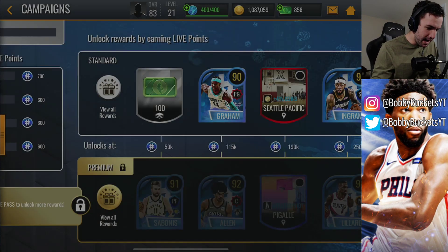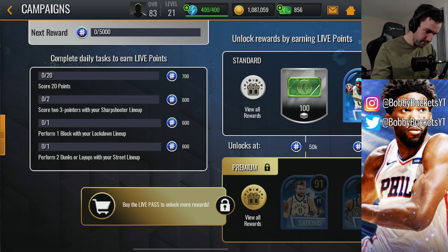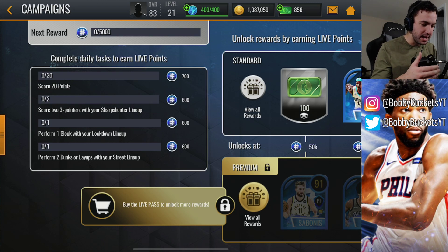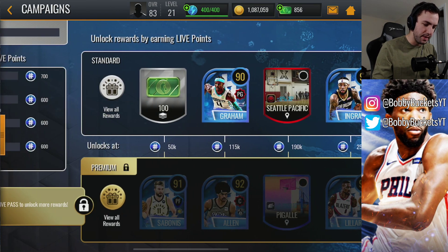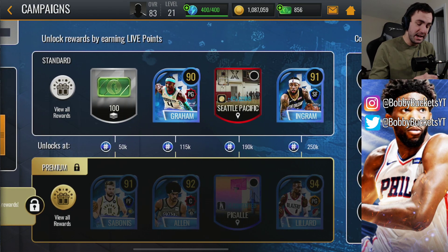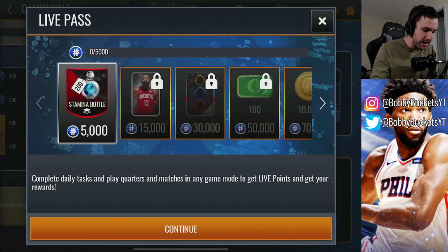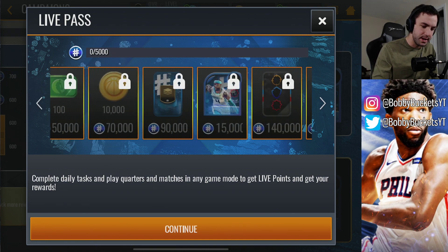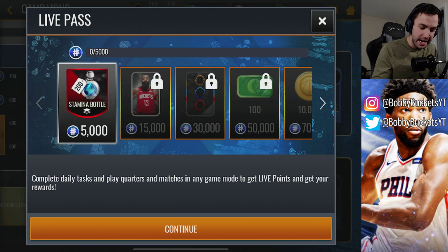93 three-point shot on him, and you unlock him at 115k points. Basically the way it works is it's more of a long-term thing, not a short-term thing. You accumulate points as you play the game day by day, and the more points you accumulate, the more rewards you unlock. It's basically the way the battle pass works in most games, but it's really more rewarding here because these will actually give you more of an advantage, whereas in other games it's usually just unlocking skins. The free-to-play live pass allows you to still get really good rewards — it allows you to get that Devontae Graham and that Brandon Ingram — and obviously it's going to take a lot of grinding, but they are obtainable hopefully.